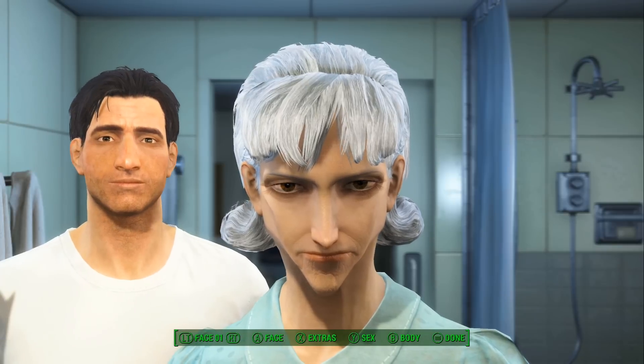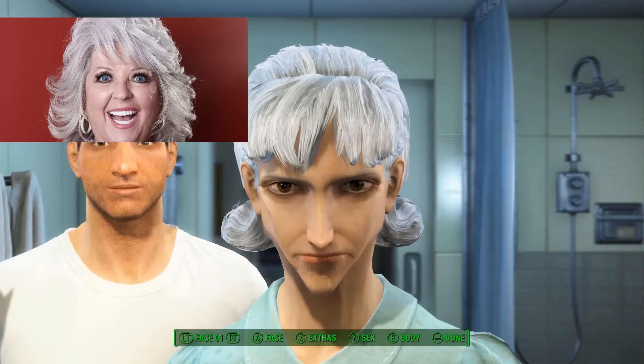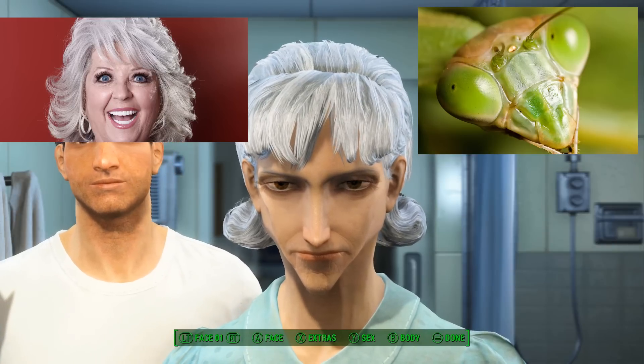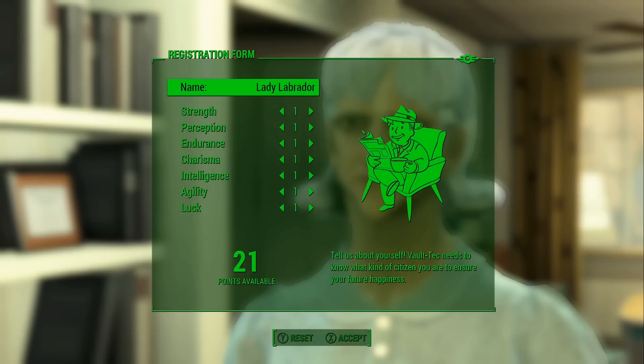This is my character. I decided to model her after my favorite celebrity, Paula Deen, and my favorite insect, a praying mantis. The Vault-Tec person comes by and I need to name my character and allocate my SPECIAL points. I go with the name Lady Labrador — it really kind of captures her essence.